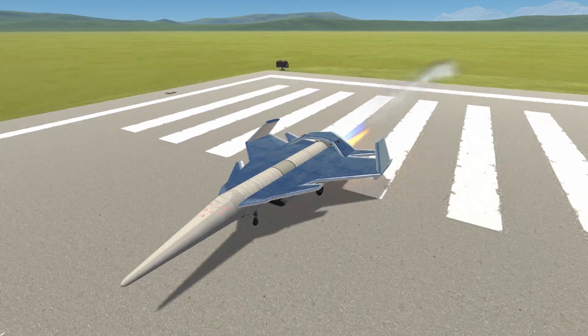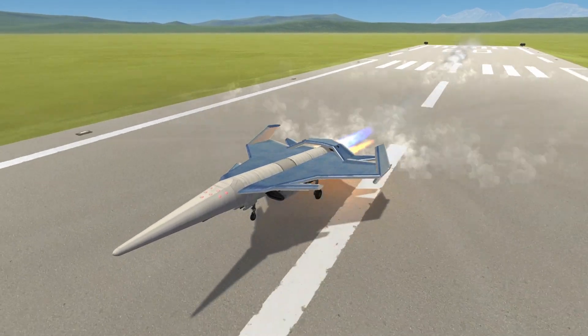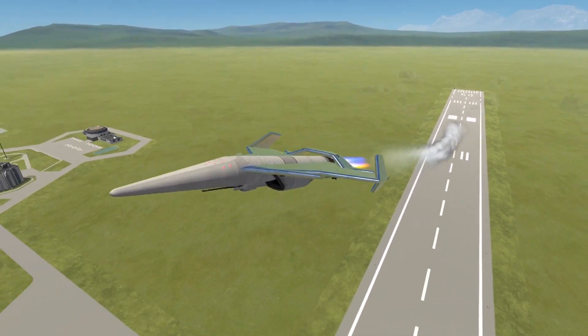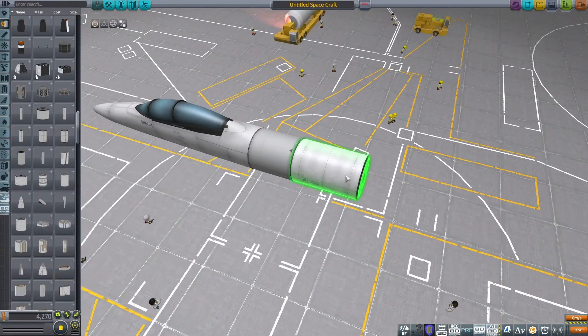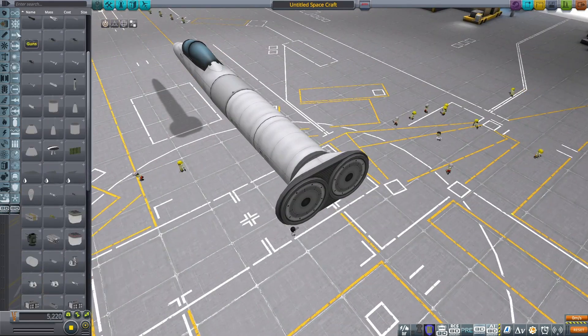Especially with the simplistic aerodynamic model that KSP uses, you can make a craft that isn't sleek and smooth and it won't suffer as a result. So can we actually get a better craft if we just design for the constraints we have rather than real-world ones? If we just go completely utilitarian on it and throw all consideration of looks out of the window, just how butt-ugly would that craft end up being?